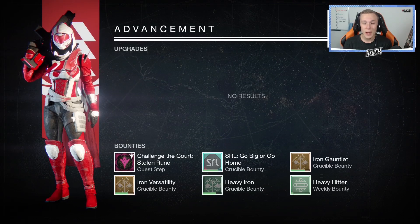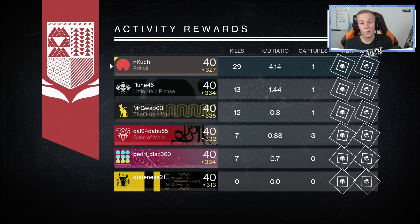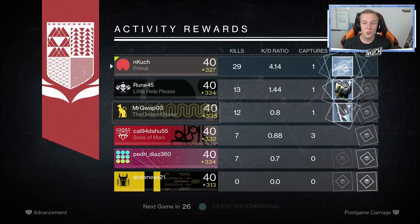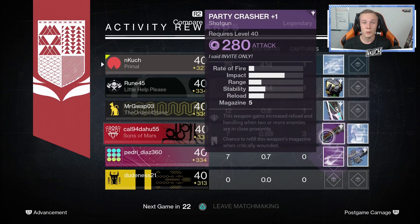We ended up getting some legendary marks for that. Finished with 6.7k score — that was a great game for using an auto rifle and shotgun. Yesterday I was trying this exact challenge with the auto rifle and sidearm and I was getting absolutely destroyed. Let's take a look at the score: 29 kills with a 4.1 KD. Now that is what I'm talking about. Hopefully I'll be able to break 30 kills in the next few games.